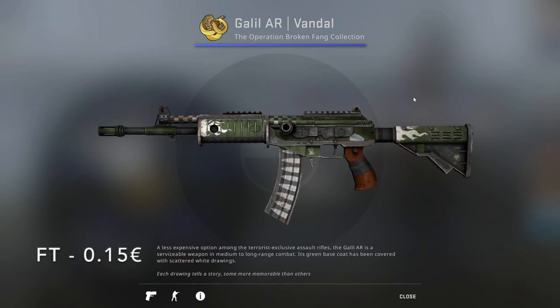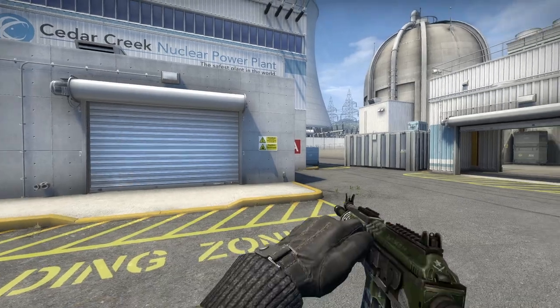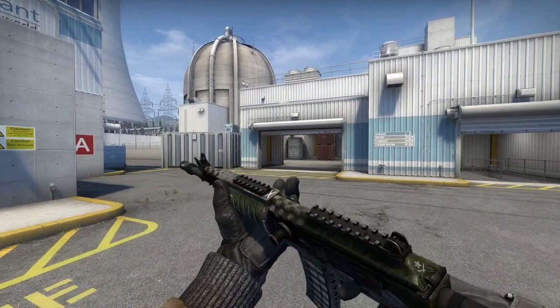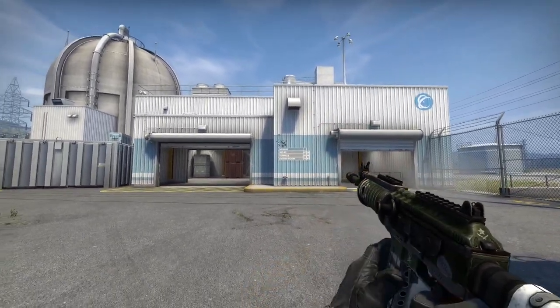And now we arrive at the rifles. For the Galil AR, I chose the Vandal from the Broken Fang Collection in Field-Tested, going for 15 cents. It kind of looks like an X-ray with the bullets on the mag and the cool white flames on the green background. It's not a clean skin, but it's a classy skin.